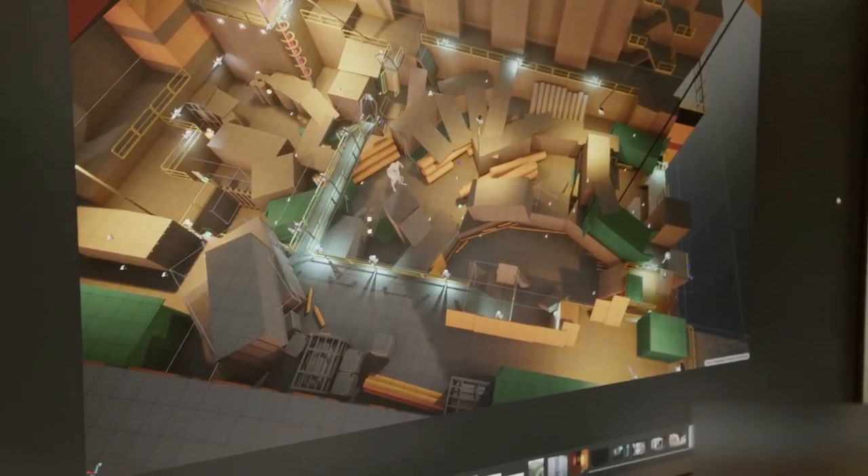Rob basically just gave me the controller and said, okay, play the game and see what you feel. One innovation we made came from feedback from our creative director John McCormack, who encouraged us to put lighting into our blockout levels that was similar to what we intended in the final game.